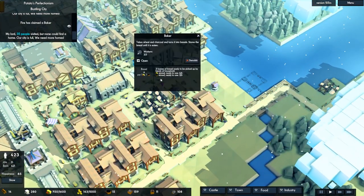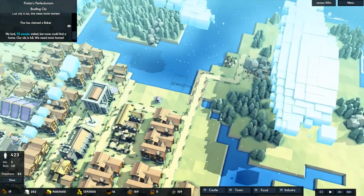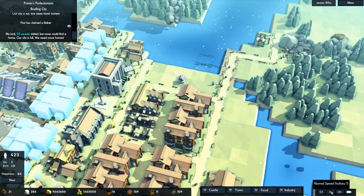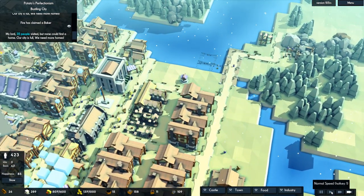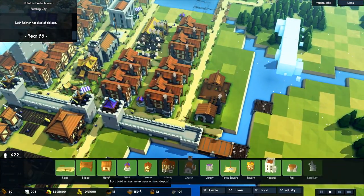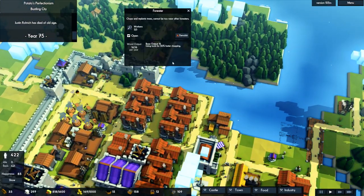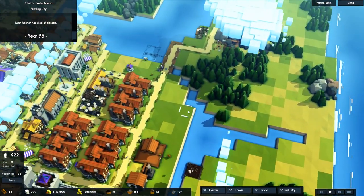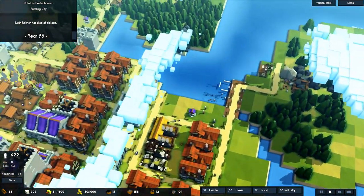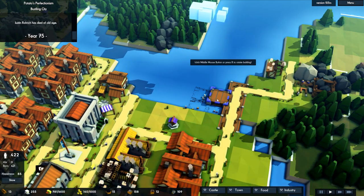I'll speed up time while we wait for some stuff to finish. I guess I'm just spending wood pretty much as soon as it comes in. But now that we're distributing tools to some of these things, we should see output increase. What was I doing? Oh yeah, I was building houses over here — so let me stick down some more piers. That's all the piers I want.